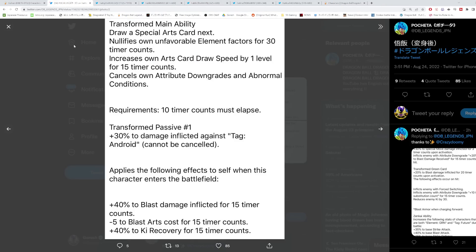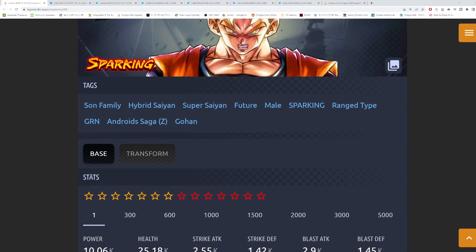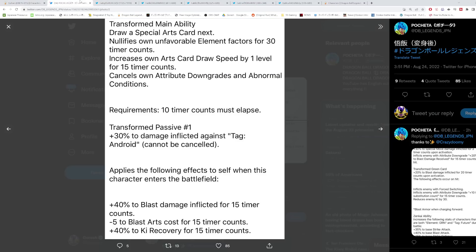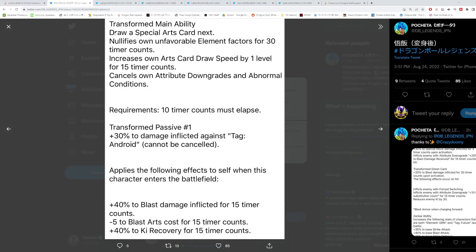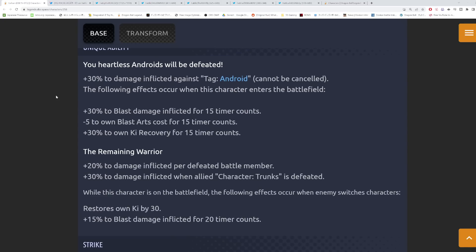Now let's look at the transformed version. The main ability 'Final Stand' draws a special arts card, nullifies his own unfavorable element factor for 30 counts, and gives card draw speed by one level for 15 timer counts, requiring 10 counts to use. He now force-draws a green card when using this, and canceling attribute downgrades and abnormal conditions is also new. Forcing a green card isn't the worst since his green card is pretty powerful and increases sub count significantly.